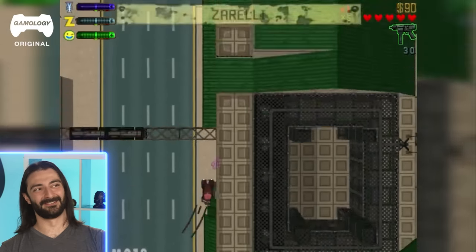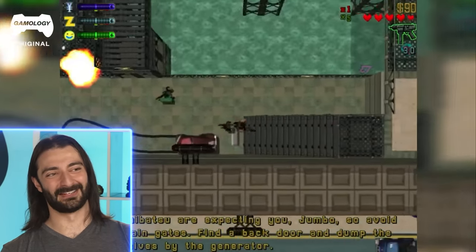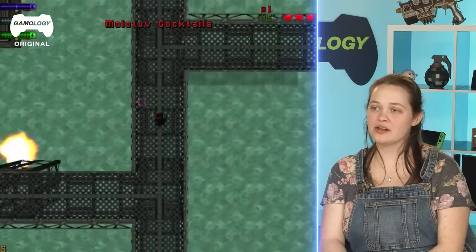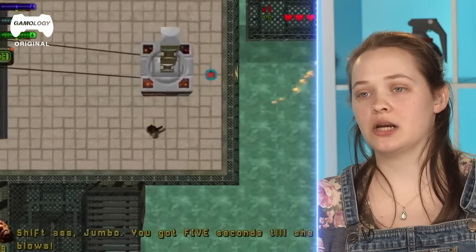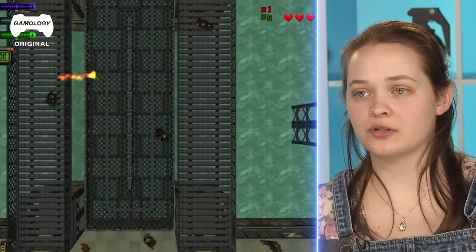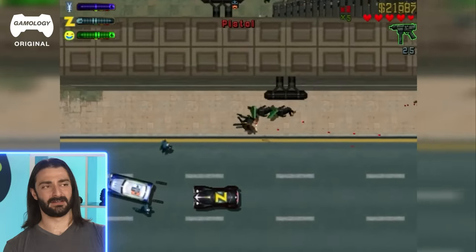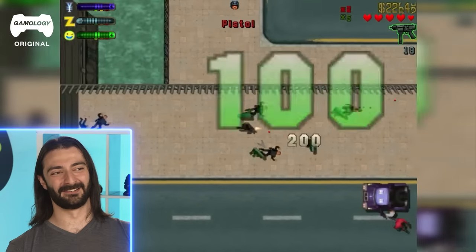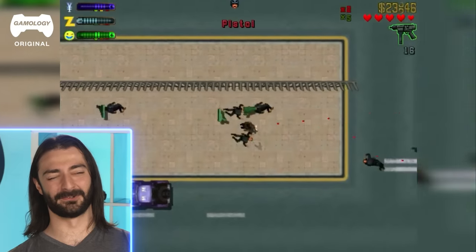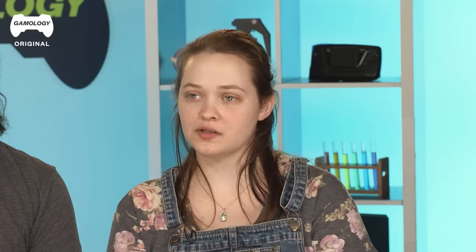The UI is definitely a little more prominent here too — you've got the classic health hearts and the text is bigger at the bottom of the screen, evolving toward that modern 'here's all the information on the screen for you' approach. Something I've noticed is that even though the camera is pulled out in a wide shot, there hasn't been any confusion on where you are or what you're doing moment to moment. Everything's really distinct, which is really important for games.